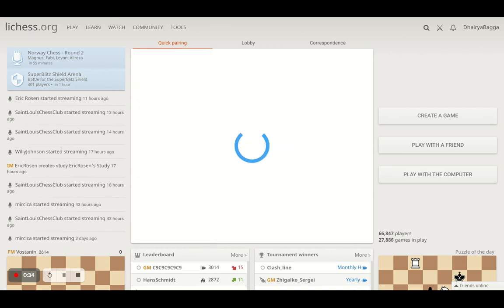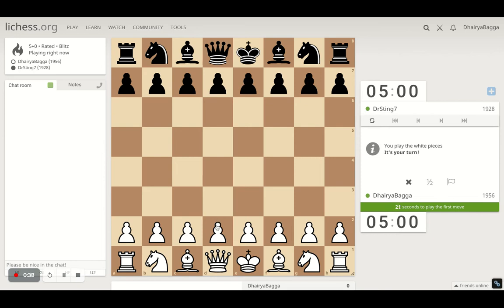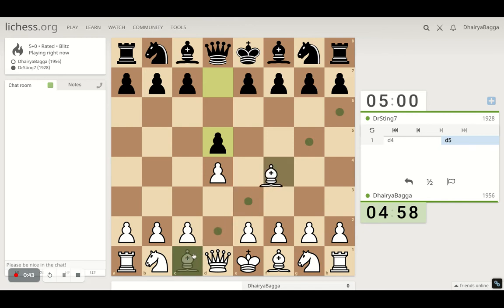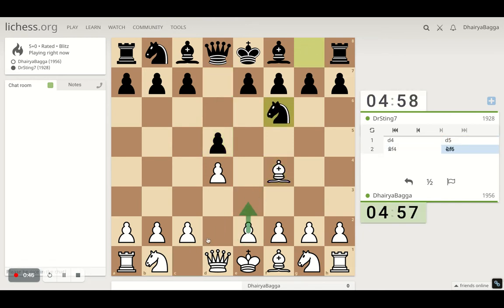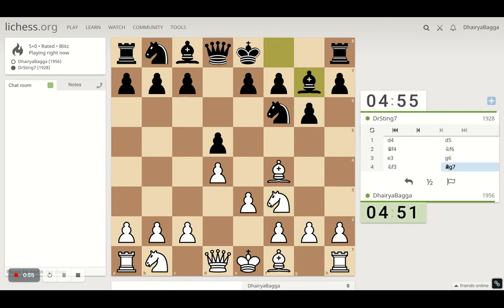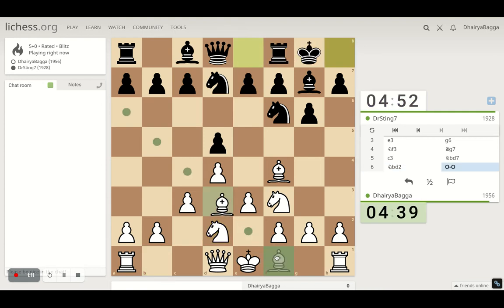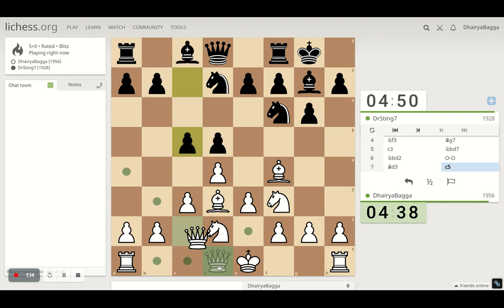We got the white pieces. I will play the London system setup which starts with d4 and Bishop comes on f4, and then we can play e3. It is important to take out this Bishop before closing its diagonal. So now we can proceed with the Knight on f3. He plays Bishop there, let's play solid c3. He develops the Knight. We can also develop the Knight now on d2. The light square Bishop comes on d3, Queen comes on d2 in most cases.